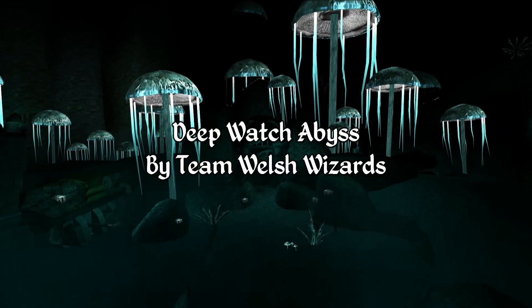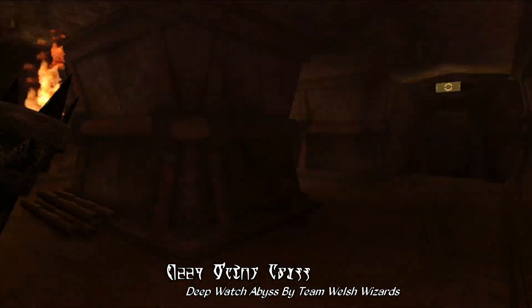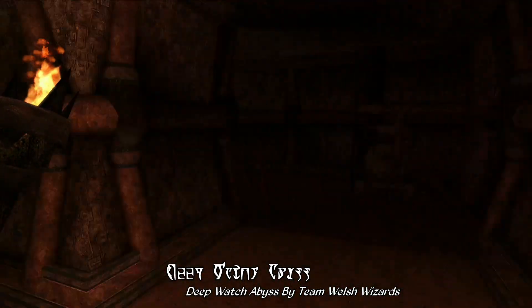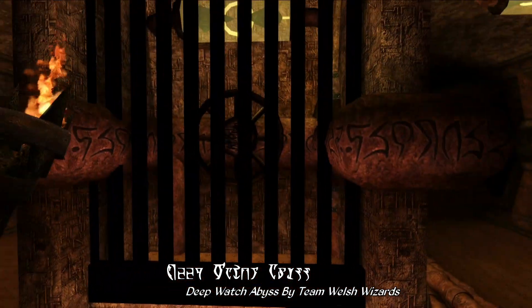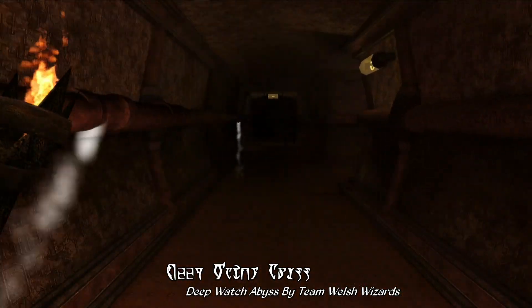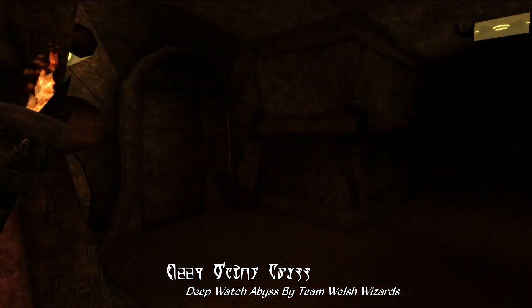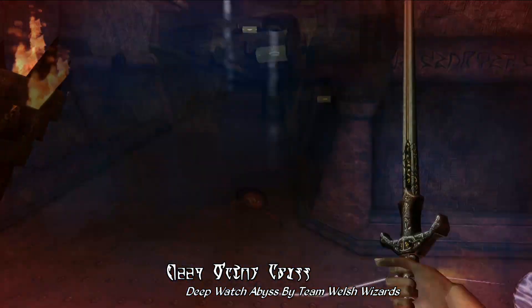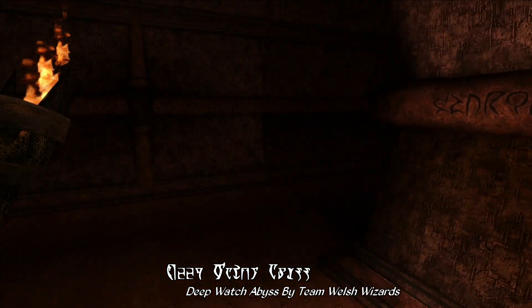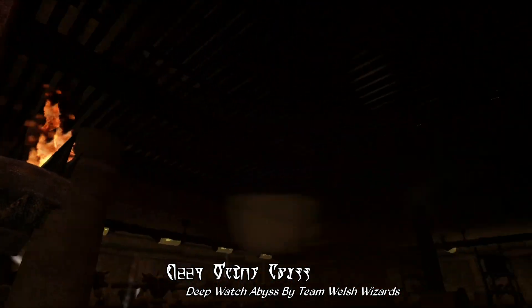Coming up, we have Deep Watch Abyss by Team Welsh Wizards. Quite simply, this is a pretty large Dwemer dungeon mod, based heavily on the Dwemer dungeons of Skyrim — particularly Blackreach, the massive iconic former Dwemer dungeon found beneath a large chunk of Skyrim. The Deep Watch Abyss basically adds a mini-version of Blackreach underneath the ash and dirt of Vvardenfell, with a very similar atmosphere. Before you can get to the larger areas, you'll need to go through a number of ancient halls, chambers, and abandoned facilities. There is one quest included with this mod, and the team managed to get this released in about two and a half weeks, which is impressive for a mod of this scale.